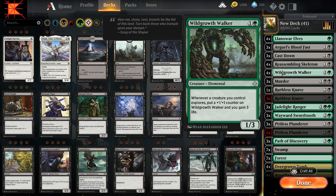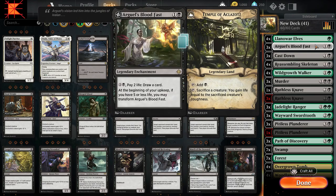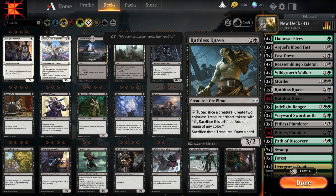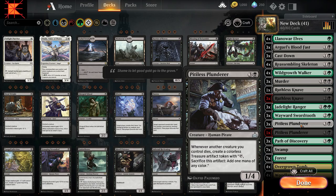Wild Growth Walker is going to help keep you alive as long as I don't get rid of it, which is why there are four of them in here. Same with the Skeletons and same with the Knaves. Basically, every key card for this deck has four copies, except Path of Discovery and Blood Fast. Here's the combo: we have Wild Growth Walker in play, Path of Discovery in play, a Pitiless Plunderer and a Ruthless Knave. Then we get a Reassembling Skeleton into play. We pay the three to sack it, creating two treasure tokens.